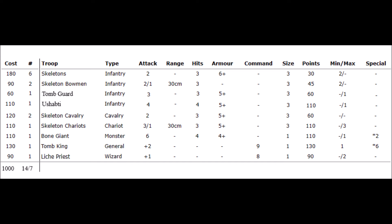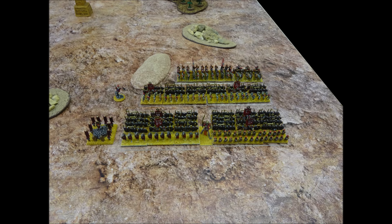As a balancing factor, the new units are limited to 1 per 1000 points and also take up a chariot slot. Which means at 1000 points, if you take a unit of Tomb Guard and a unit of Ushabti, you only have space left for 1 unit of chariots. The Tomb Kings army is a horde, but with the addition of some decent infantry, they should be able to hold their own in close combat.